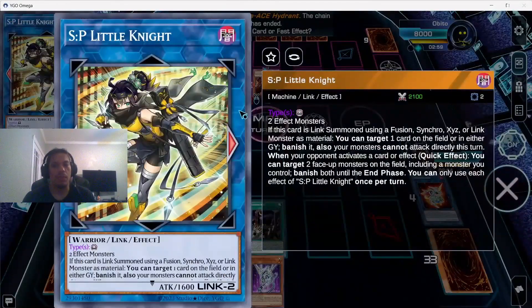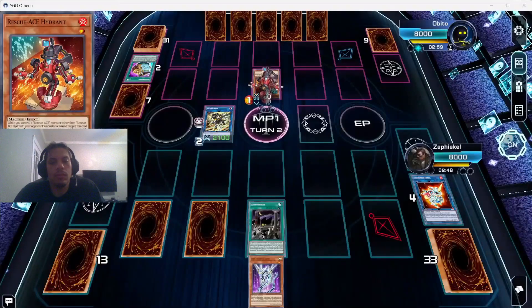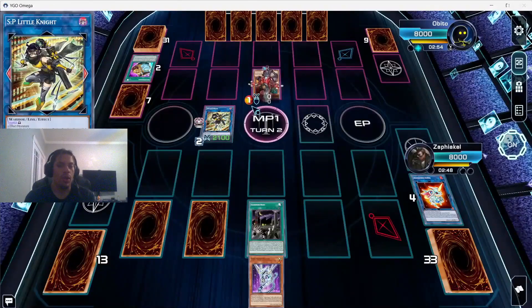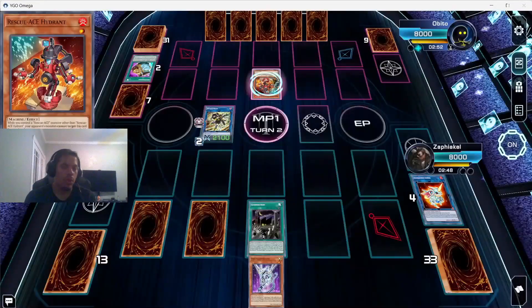I was double-checking SP Little Knight's conditions since it's a new card. Cool thing about SP Little Knight: you can actually target two of your own monsters, banish them both, and get them both back at the end of turn — you'll see why that matters in a moment.